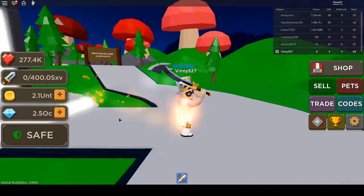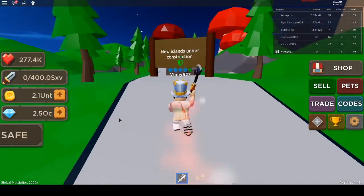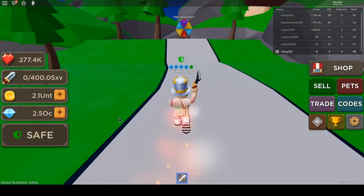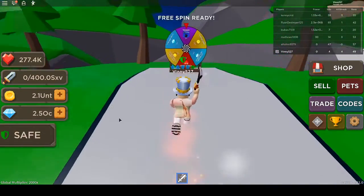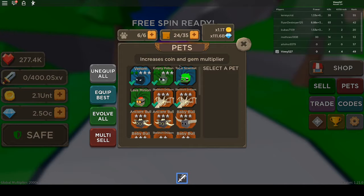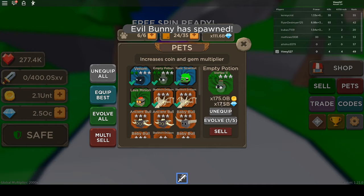...is what's actually down at the end of the road here. If you guys remember, they had a pet on the wheel — I'll show you what it was. It was the empty potion pet, this one. This was the one that was on the wheel and it does 175 billion.